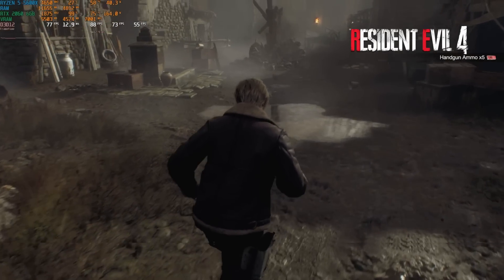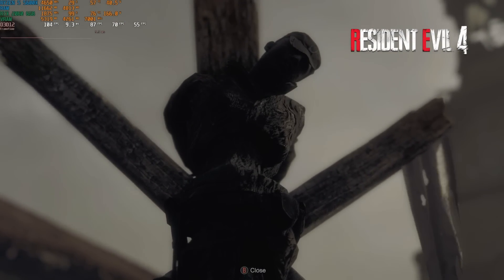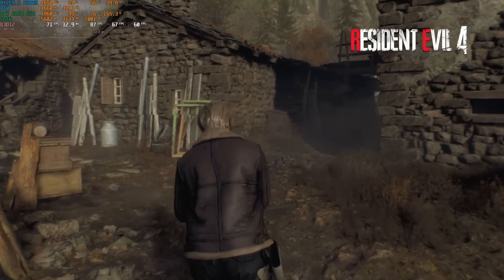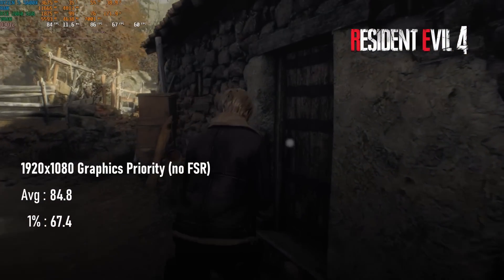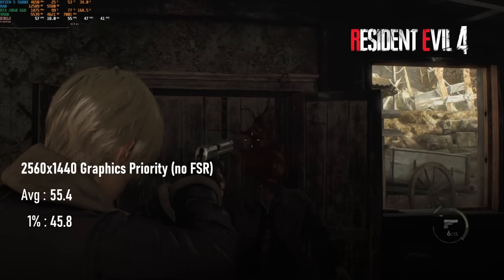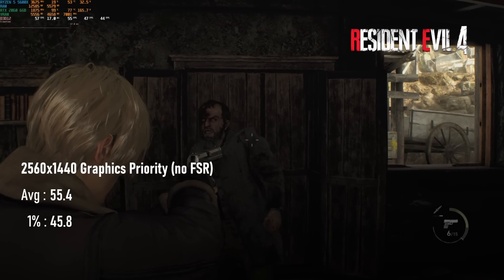Resident Evil 4 Remake performs very well on the RTX 2060, though you do need to be somewhat wary of your settings to make sure you stick within the VRAM limits. At 1080 graphics priority, the game glides along at a very smooth 85fps, with 1% lows well over 60. Turning up to 1440 is a bit of a stretch, so you may want to drop a setting or two to ensure things remain smooth.